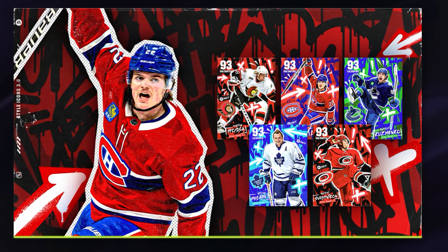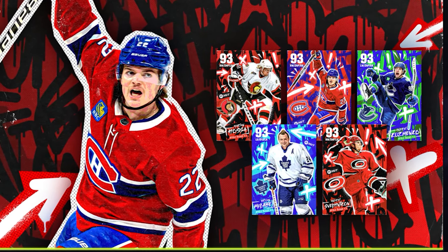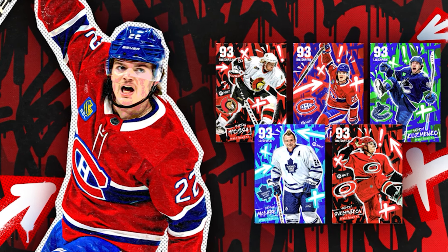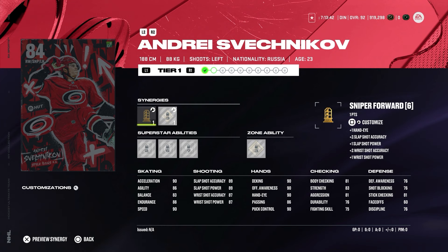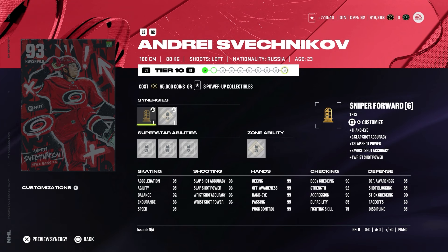The five MSPs for week one will be Marian Hossa, Cole Caufield, Andrei Kuzmenko, Brian McCabe, and Andrei Svechnikov. Pretty much same as before, you can upgrade an 84 overall MSP all the way up to the 93. To do that you need 21 power-up collectibles.